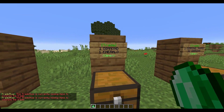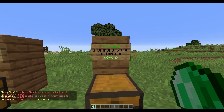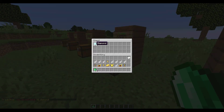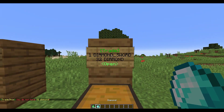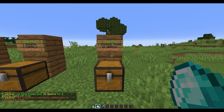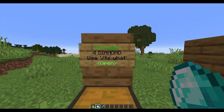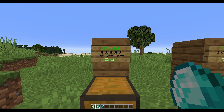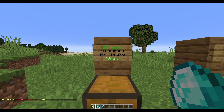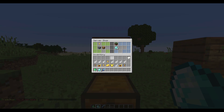Over here we've got a trade for one diamond sword for 32 diamonds. If I right-click, I get an enchanted sword, so you have a wide variety of items including enchanted stuff, which is cool. Scrolling down to the end, we've got a trade where for four diamonds — if we do /ts — it will show us the trade details.